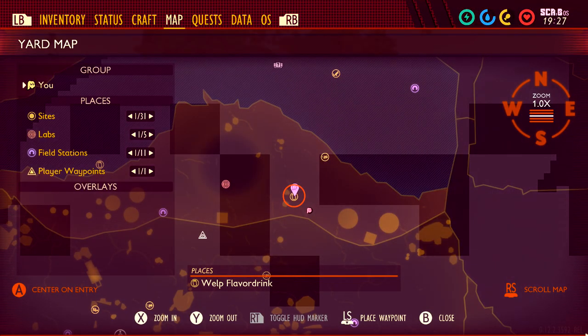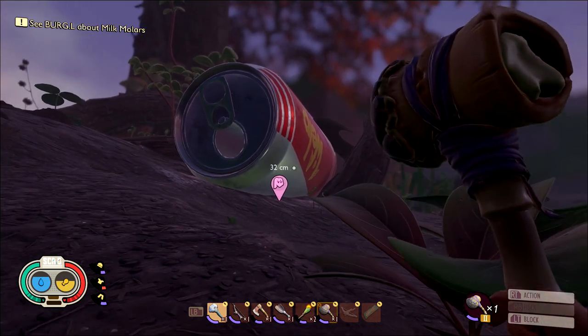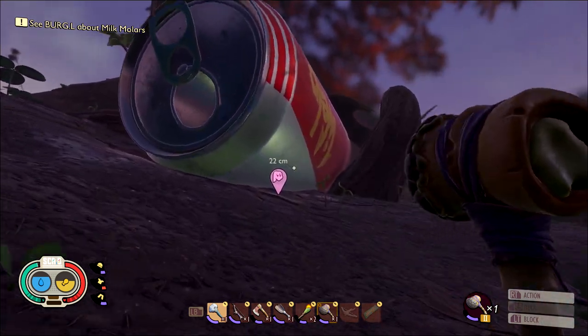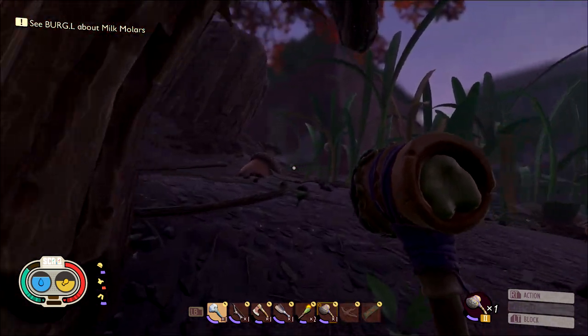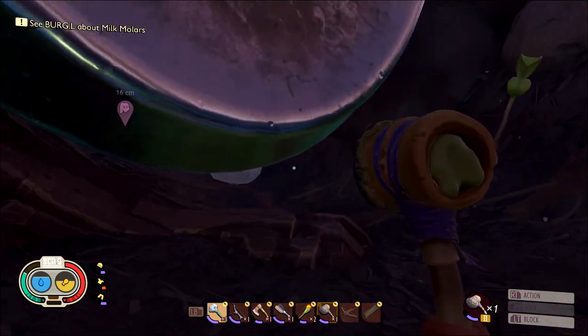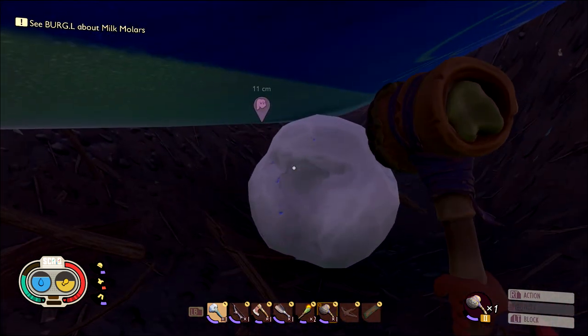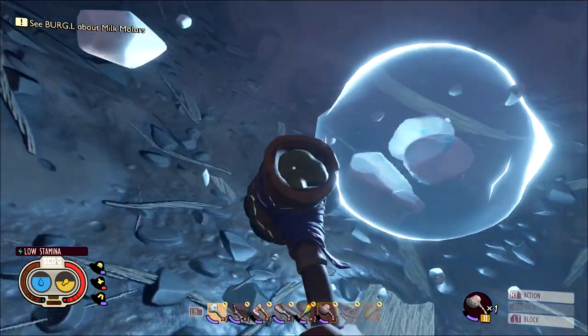Molar number 10, which marks the halfway point, is right here by the Whelp flavor drink soda can — a good landmark and easy to find on the map. Go to the bottom side of the soda can and you can actually go underneath it. Underneath it should be the next molar. Smash that open and we should be 10 of 20.